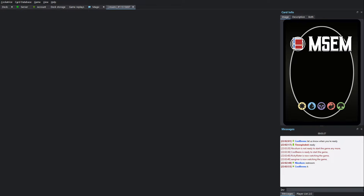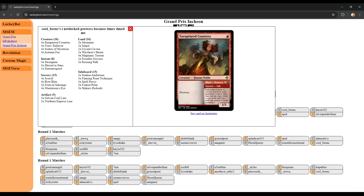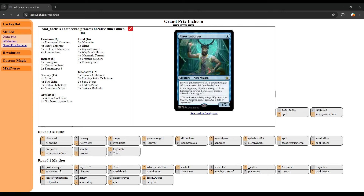Players look like they're just getting ready, so we're going to go over to the deck lists and get a chance to look at what players are packing. Cool Beans is running your usual suite of one-mana prowess cards: Unraptured, Countess, Seeker of Mysteries, Autumn Fae, and of course the big star of the show, Nizev Enforcer.